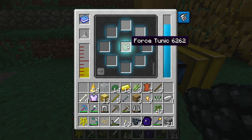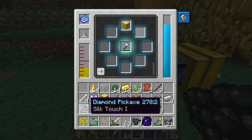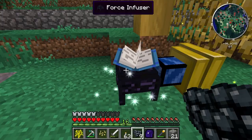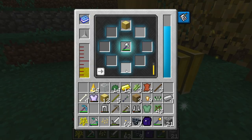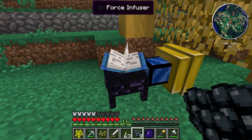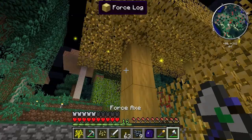Let's put lumberjack on the force axe and we can actually add another upgrade too. The number of upgrade slots depends on the level of your tome. Once you have what you want, press the button and it starts infusing. Once the meter is done, you'll have the upgrade on your force item.